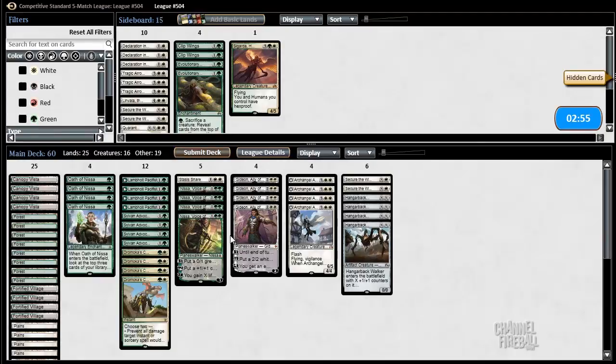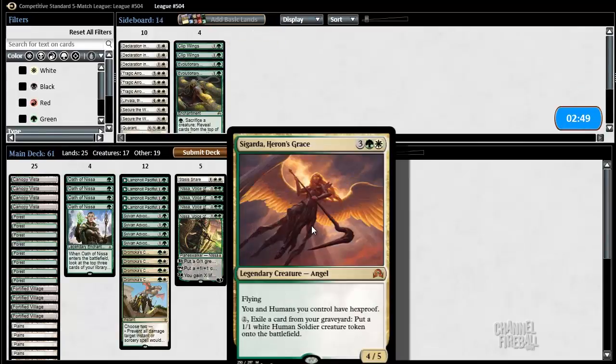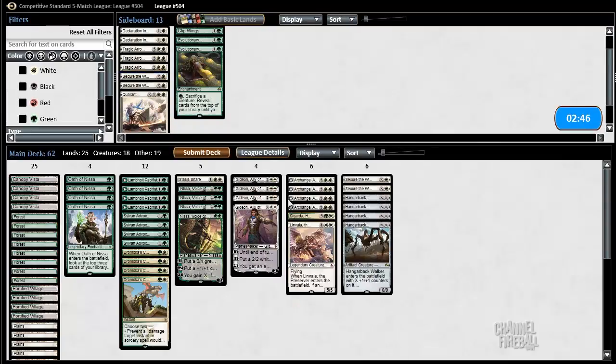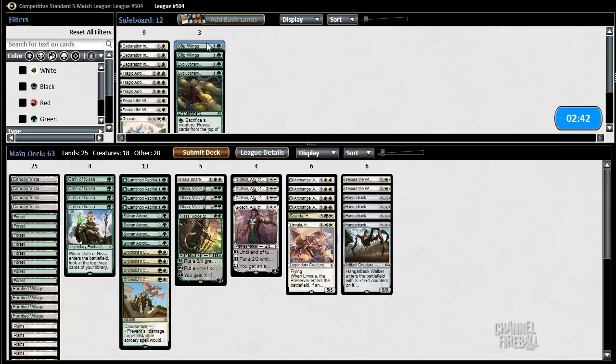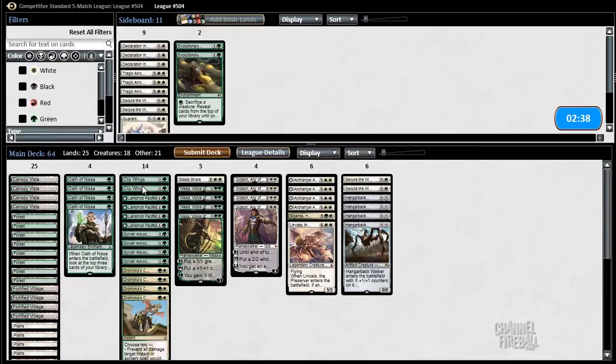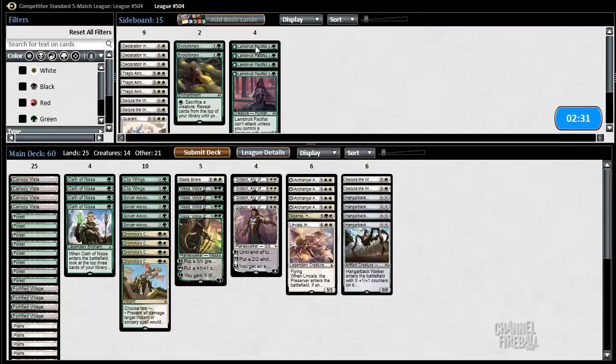Clip Wings seems good. Sigarda seems good — just having a stupid flyer. Lumval also seems good. Just big flyers seem good. Probably want Clip Wings. Probably want to sacrifice creatures with flying. I'm going to cut these Pacifists — I don't think they're good in this matchup. I don't know about Secure the Wastes — doesn't seem good in this matchup either. So many flying creatures.